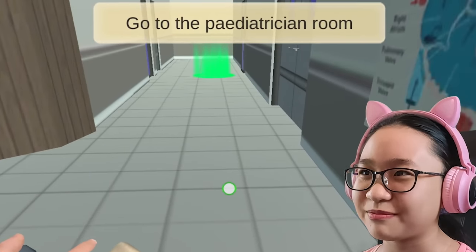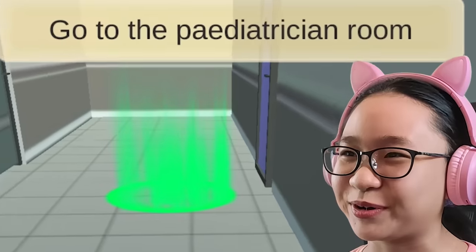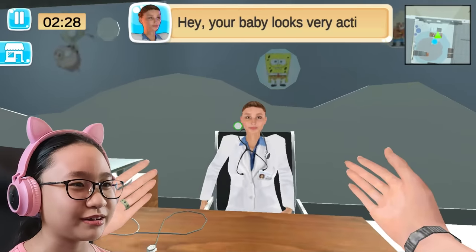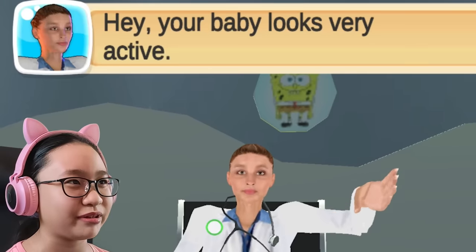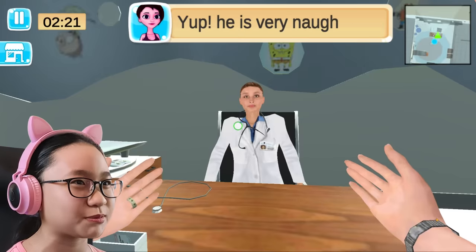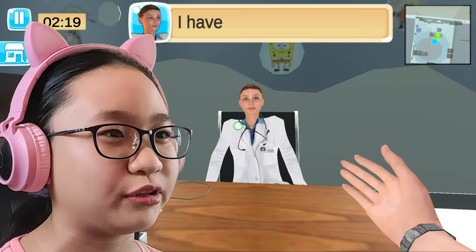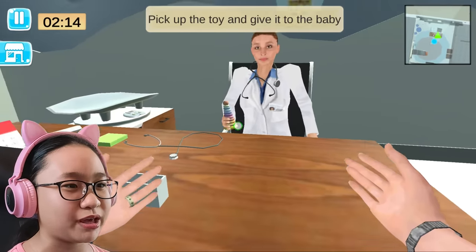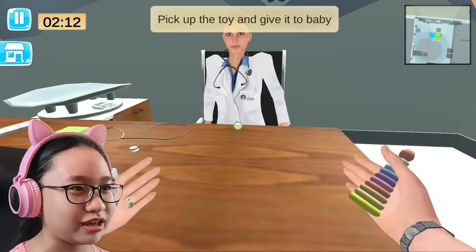Go to the pediatrician room. Hello lady. Hey, your baby looks very active. Oh look, it's Spongebob! Hi Spongebob. Yep, he is very naughty. Yep, I have a toy for your baby. Pick up the toy and give it to baby. That's the toy? Baby, where are you?